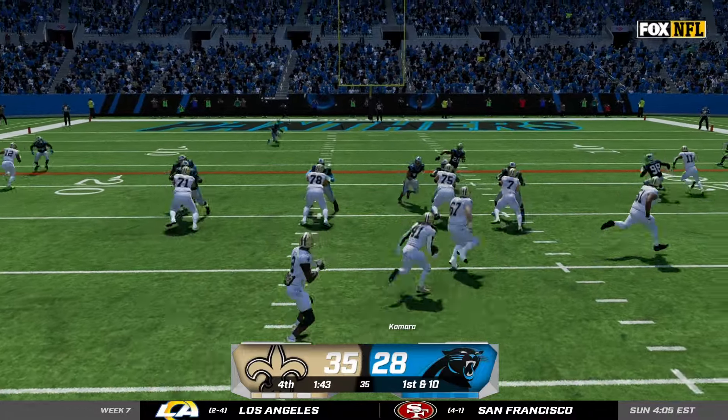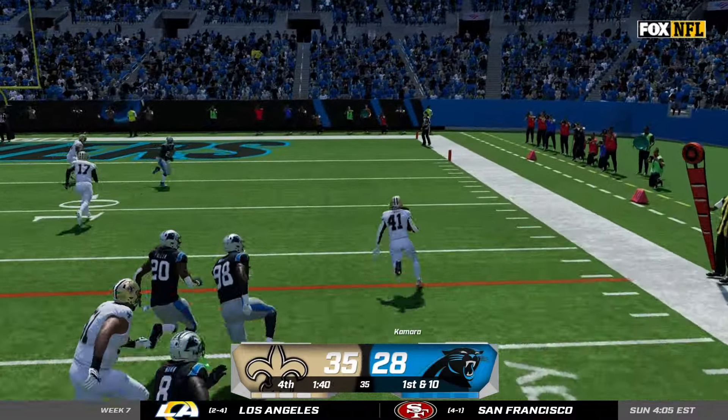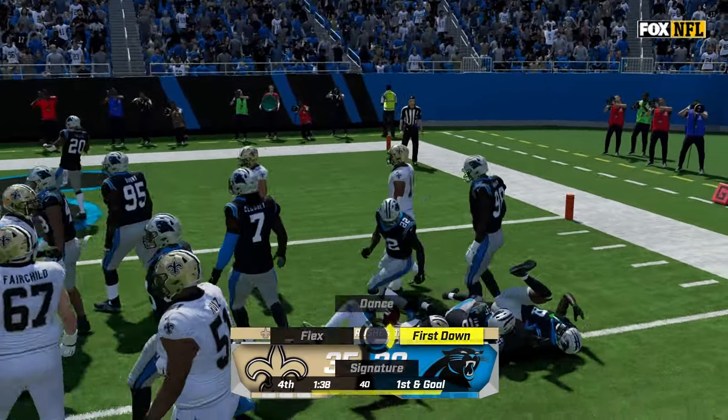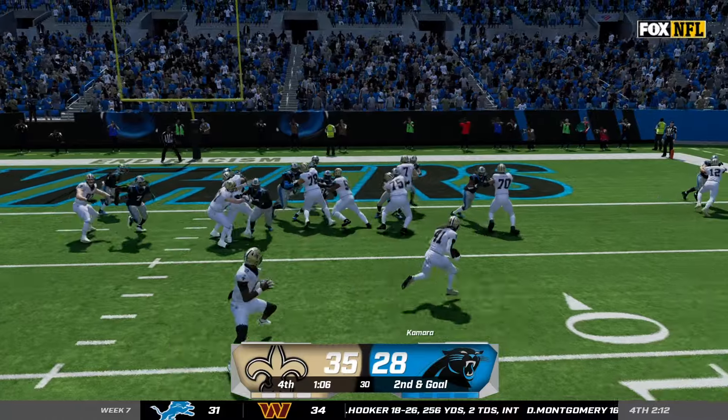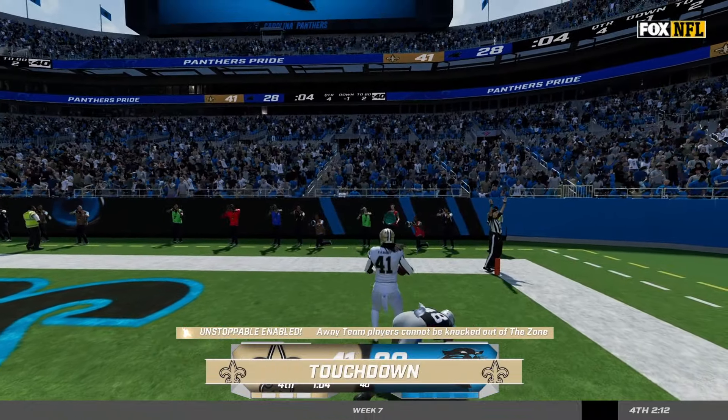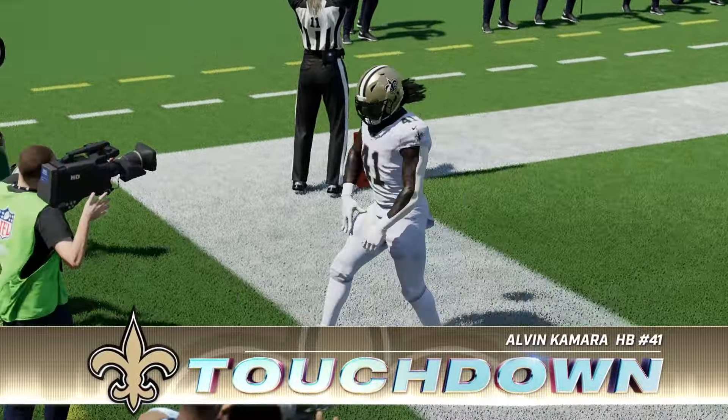They're finally forced to use their last timeout. We give it to AK to chew the clock — he gets to the outside, makes a man miss, breaks another tackle and gets us a first and goal. We run the ball again to close out the game and win 42-28 against Carolina, getting our revenge and starting this season 4 and 2.